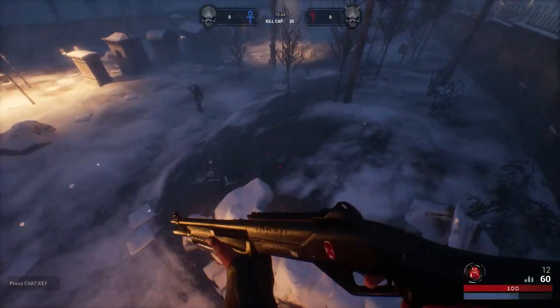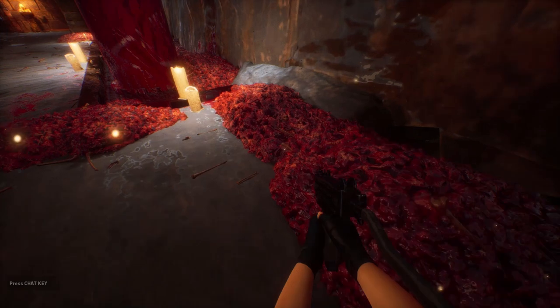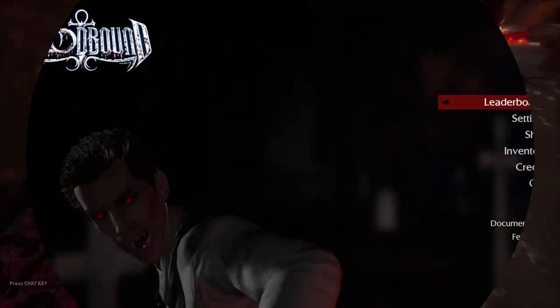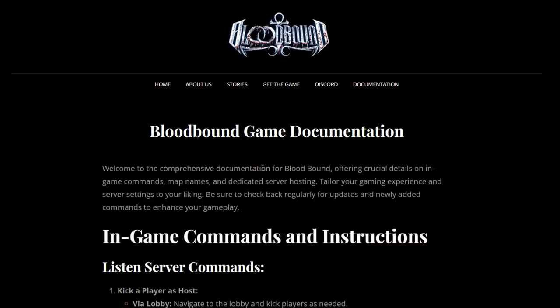But stay tuned as we're always looking to evolve the gameplay. We've also toned down the excessive bloom effects on materials — it was like there were fireflies everywhere, but now that's been cleaned up for a more immersive experience. And lastly, re-hosting stability has been improved, so you can now host proper dedicated servers using Steam under Tools. For more detailed documentation, head over to our website at sketchyrealms.com.